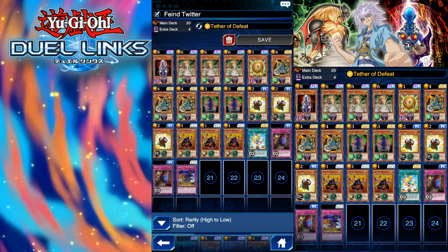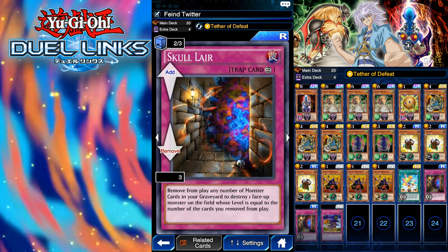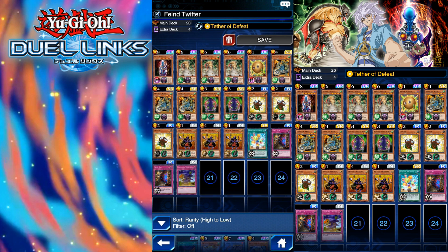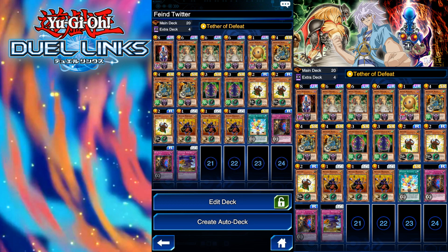Because we use Magical Merchant, our spells and traps are very limited. We're using Wonder Balloons to weaken monsters, we're using Skull Lair to destroy monsters - we have two copies of that because it is a game-winning, crucial card to this deck. Then we have Localized Tornado, which basically says shuffle all cards from your hand and graveyard to the deck and then draw nothing. It's a pretty interesting deck.